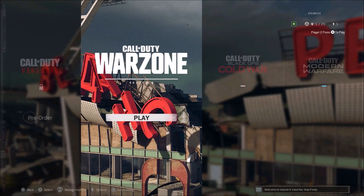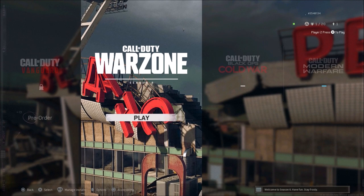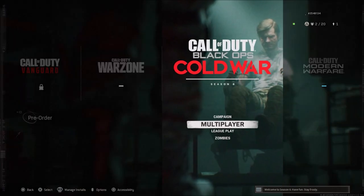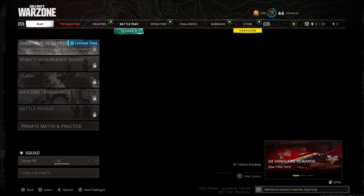To start this off, go ahead and load into Warzone with the account that has the operators you want to duplicate from. Then back out of Warzone and hook up your second controller, which is going to be the account that's going to be receiving this operator. Once you have that second account in, go ahead and load into Warzone using your first controller.